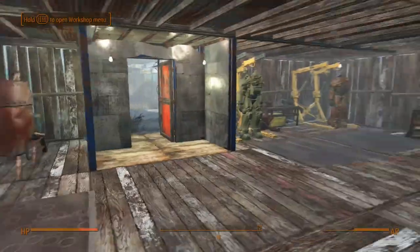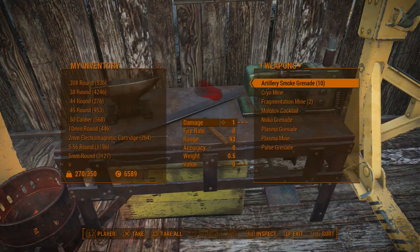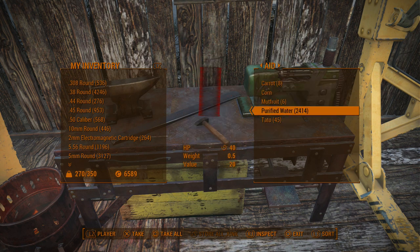Once you have the water setup, go to any workbench — weapons, armor, it doesn't matter — click transfer, scroll over to Aid, and purified water is what you'll be collecting. I've gathered 2,414 purified water in just two days. At maximum value it sells for 20 caps each, but since my Charisma is kind of low I only sell for 8 each — still, 8 times 2,414 is about 19,000 caps worth of purified water waiting to be sold.